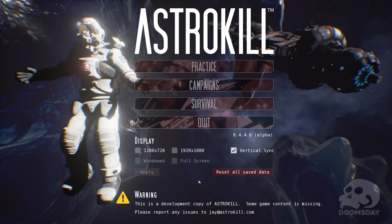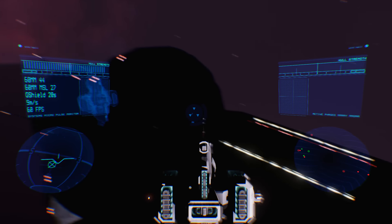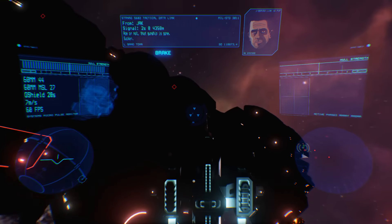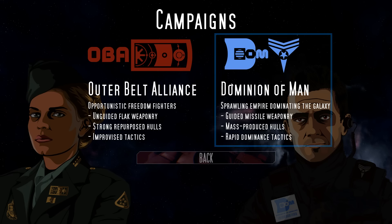Straight into the game, we're greeted with a lovely menu with four options to choose from. Practice, as you can imagine, is a practice game. I'm not gonna go over it, but I do have a suggestion that when you do get this game, you do the practice, because my god that is very helpful. You then have a choice between campaigns or survival. Let's try out the campaigns first.